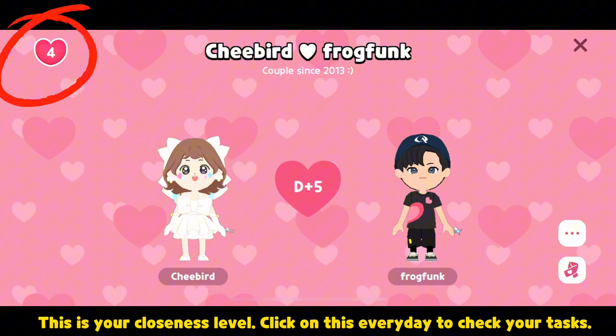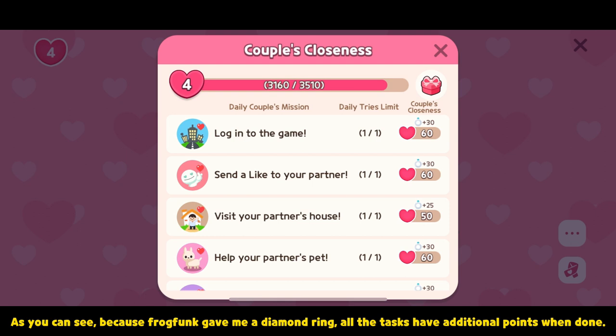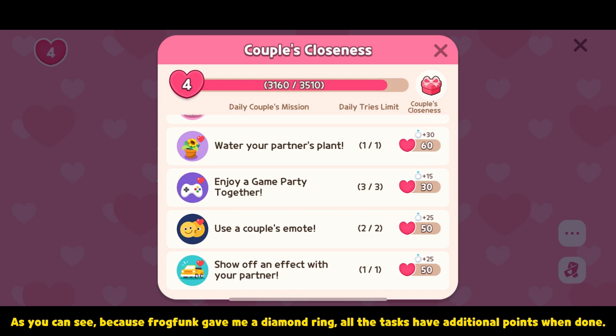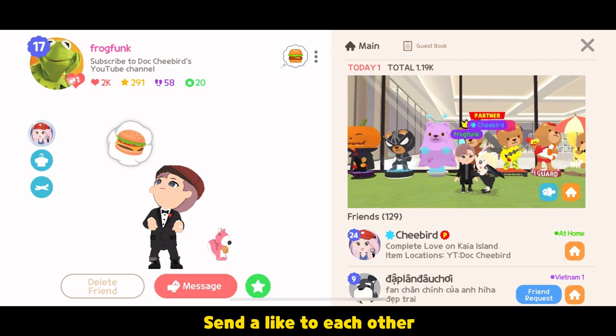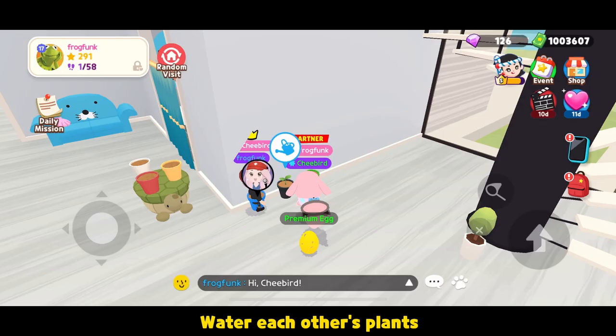This is your closeness level. Click on this every day to check your tasks. Because FraadFunk gave me a diamond ring, all the tasks have additional points when done. To increase your closeness and get emotes and other perks, log in and do these every day: visit each other's house, send a like to each other, water each other's plants, care for each other's pet, play game party together three times — no need to win, just join three times. Show off an effect to a partner by riding a vehicle together. Use a couple's emote, which can only be unlocked at level four, starting with the emote lap pillow. You can only do couple emotes with someone you are coupled with.